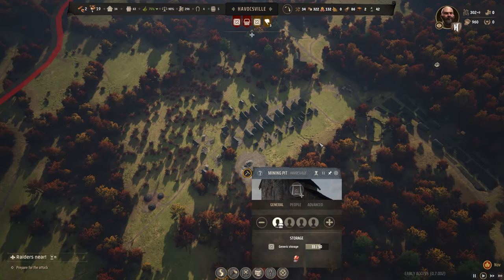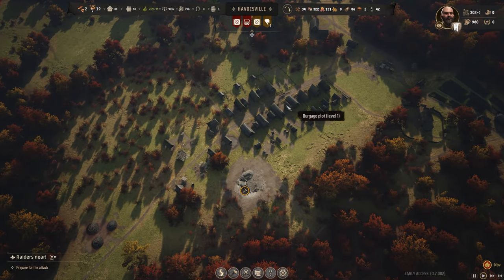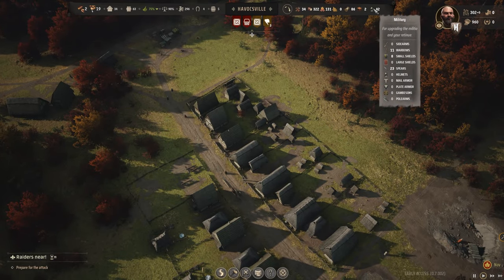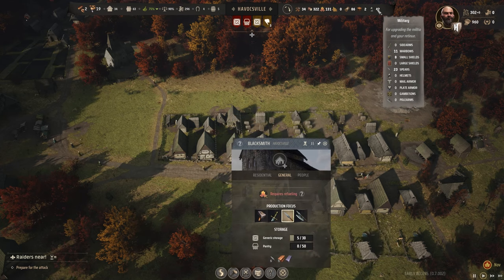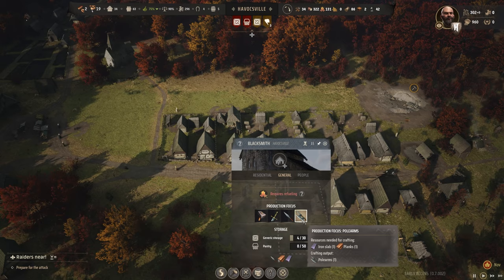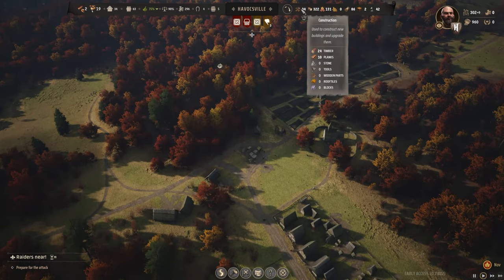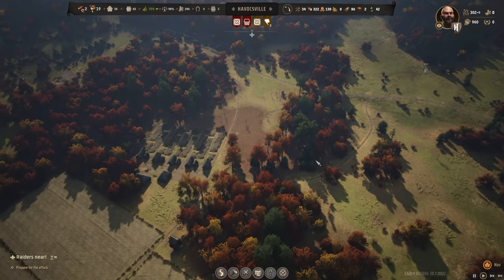We have our mining pit and it's doing good. We have plenty of iron slabs. Now what we probably need to do is start making — where's my blacksmith? We have 23 extra spears. I'm going to start focusing on pole arms because I think that would be good. We have plenty of timber and plenty of planks as well. We are all set and ready.